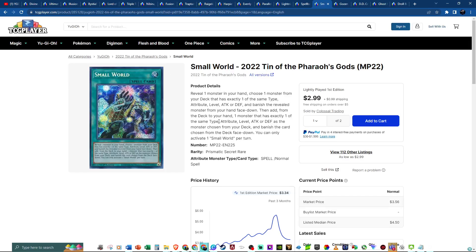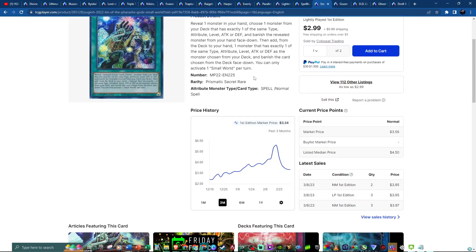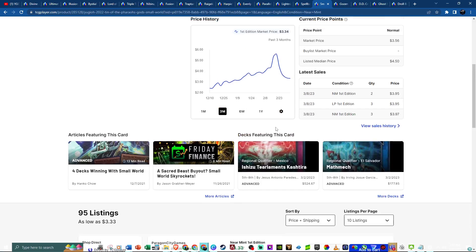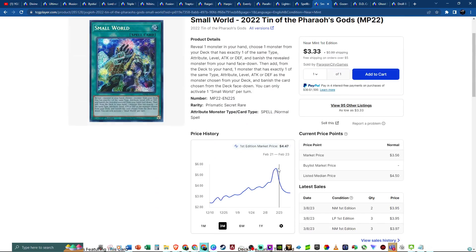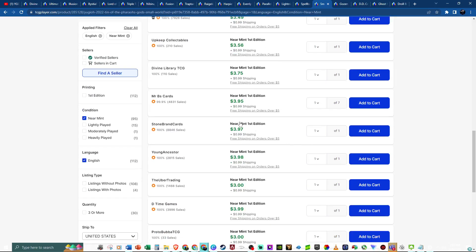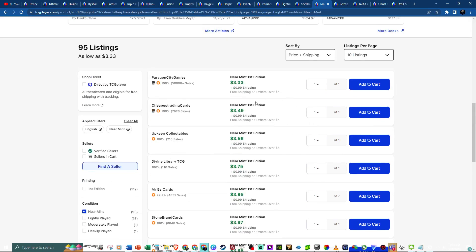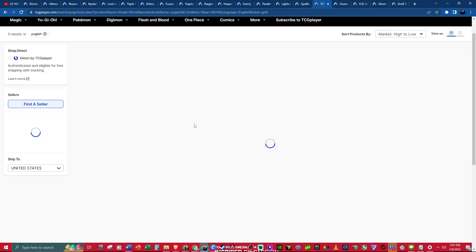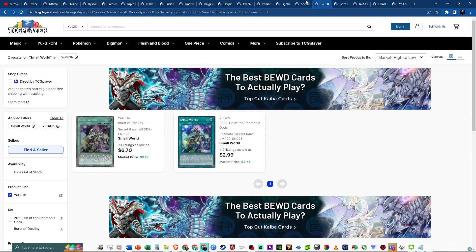Then we have Small World — a card that goes in specific strategies, but it went up to almost $6. Now it's had that retracement back to about $4 — that's when you want to come in. When you see those spikes and you didn't have the card, you missed the plus. But on these retracements, that's when you get access. Get your playset and some extras to trade or sell. It's a really good card with a good effect and only two printings.